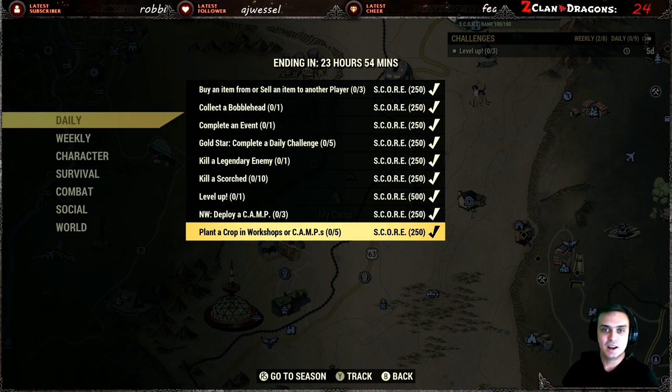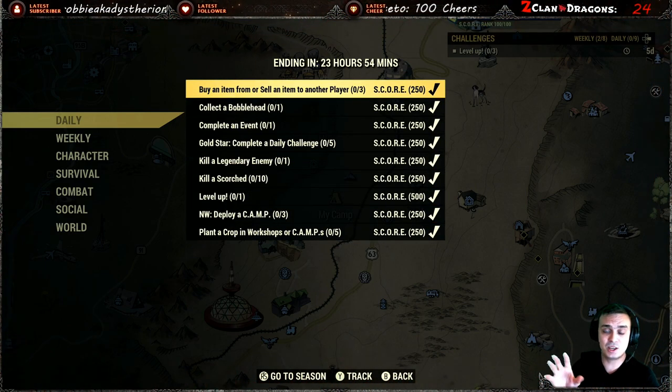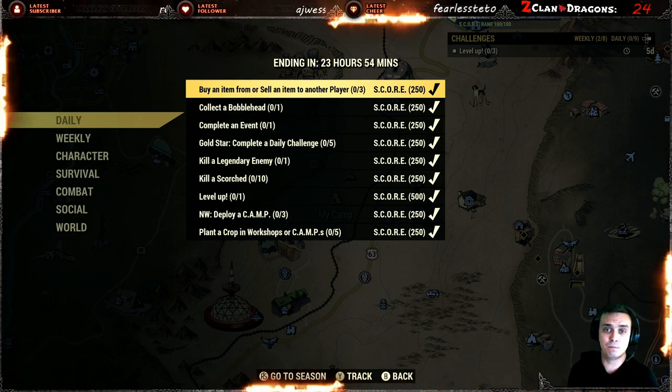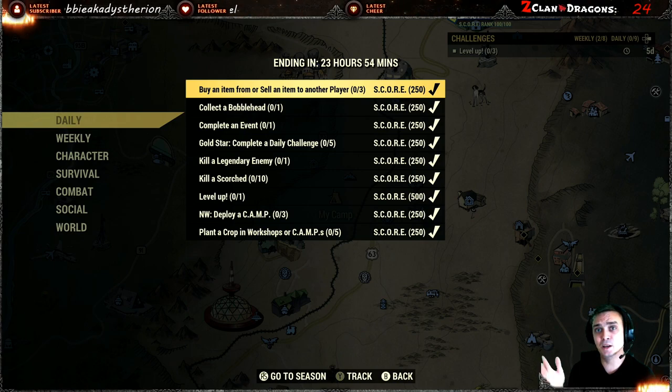Now, all these are pretty much straightforward. If you're a new player, buying or selling — you don't really have to trade directly with another player. You can do that in a public world. You go to a vending machine of another player and you need to complete three transactions. So you've just got to buy three items. The easiest and cheapest way is to buy one bullet, buy another bullet, and another bullet, and this gets completed.